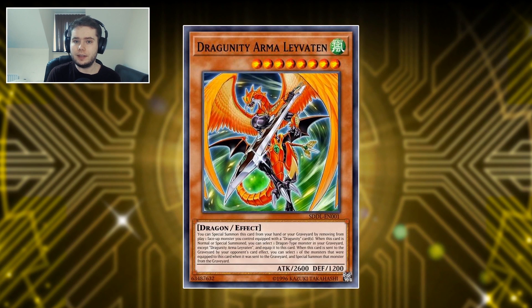Then we have Leviathan, which was the cover card of the TCG Dragoon Destruction deck. You can special summon this card from your hand or graveyard by tributing one face-up monster you control equipped with a Dragoonti card. When this card is normal or special summoned, you can select one Dragon-type Dragoonti monster in your graveyard and equip it to this card. When this card is sent to the graveyard by your opponent's card effect, you can special summon one of the monsters equipped to it. I'm not fully sure how important it is — the Synchro is leaps and bounds better — but this might be a step-up card for going into the Synchro.